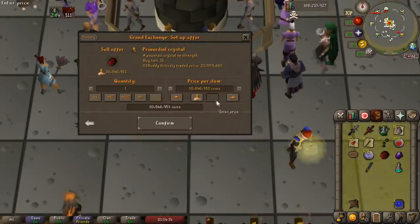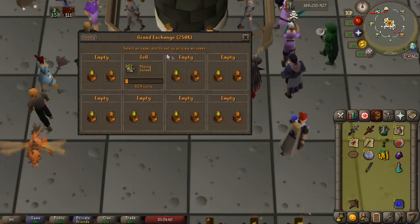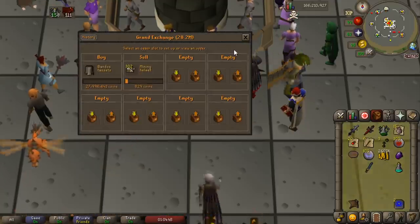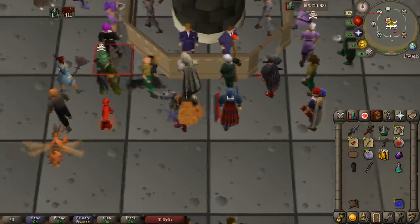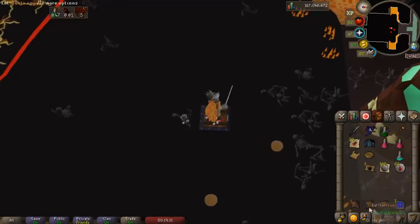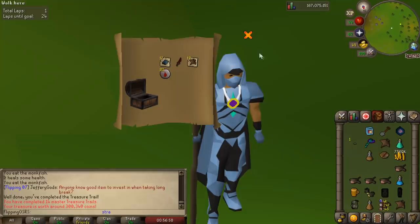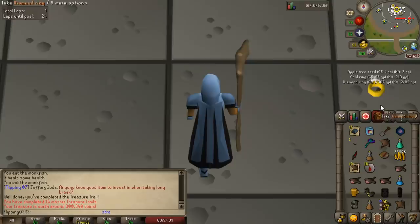Let's see how much we can get for the primordial crystal — we'll dump it in for 30.5 mil. Almost 31 mil actually on that one, that's awesome. We do need to buy one piece of armor back — I've had Torags in the past but it's just the item I sell off first when I need to afford things like the rapier, but it definitely helps us pay for all of that crafting. And another elite clue — that means we've got a couple of masters to complete. We got it done — that's going to be a master clue completion, but 300k is pretty disappointing and pitifully average for a master clue.